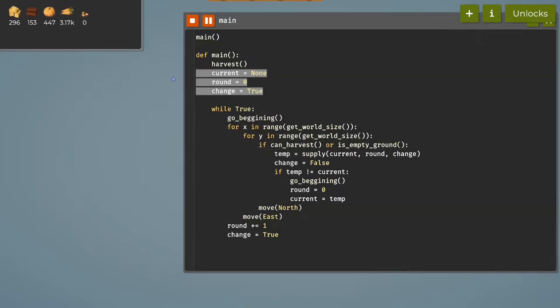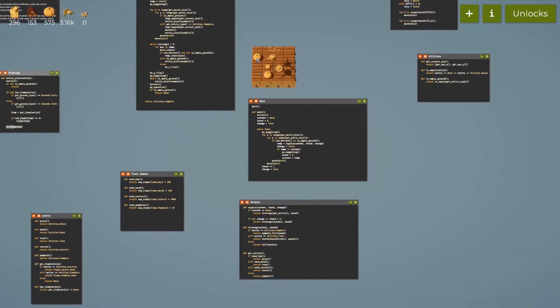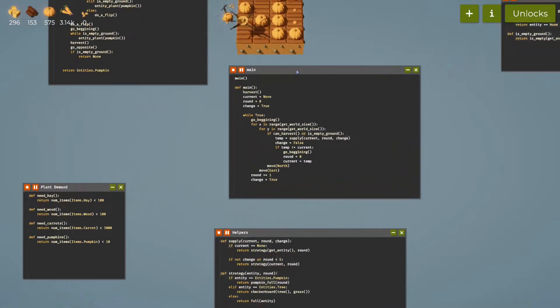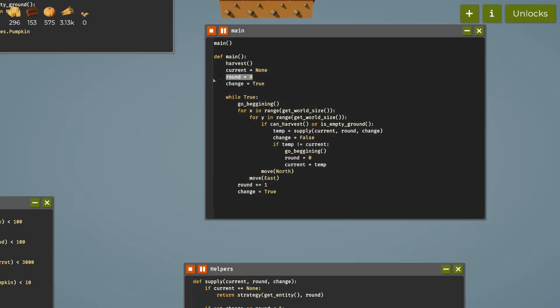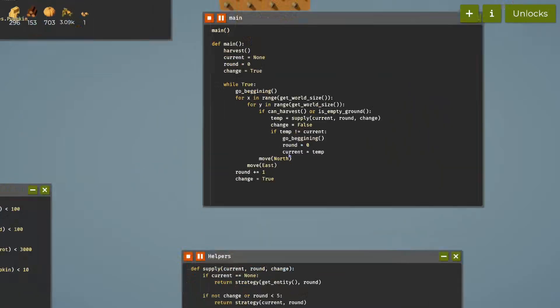The main function got completely revamped — it's completely different now. I'm keeping track of three different variables: 'current', 'round', and 'change'. 'Current' keeps track of the crop that is currently being planted. 'Round' keeps track of the current round. 'Change' keeps track of whether we have changed the plant we are planting, or whether we should allow it to be able to change.